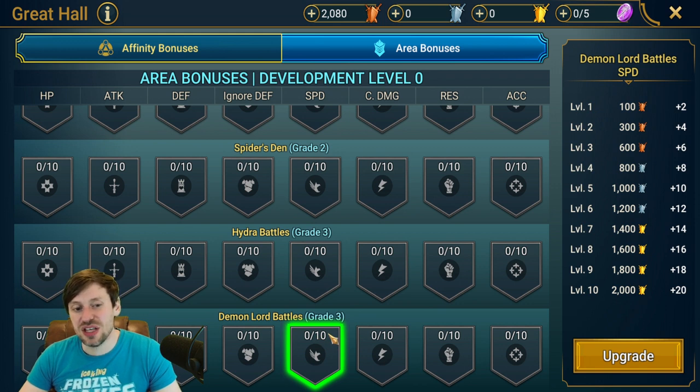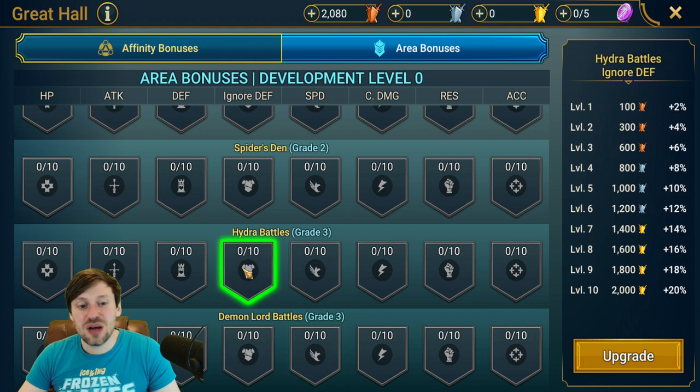Next, I'd probably prioritize Hydra. Hydra is a great place to get Stoneskin, which is one of the best sets in the game, and it's also a really good place to get Soul Stones so you can awaken your champions. It's definitely worth focusing on Hydra.